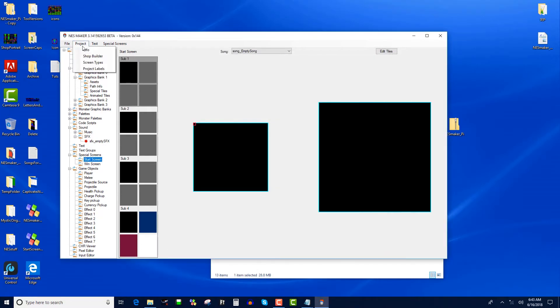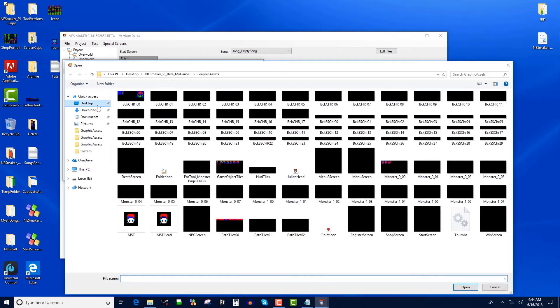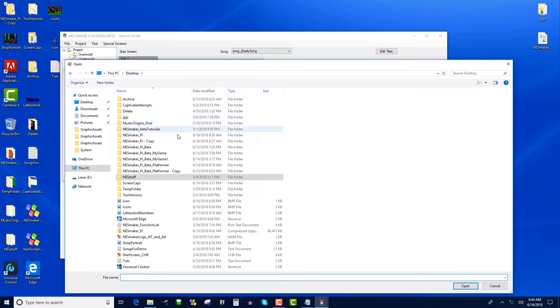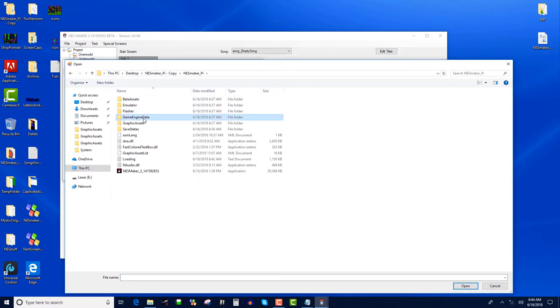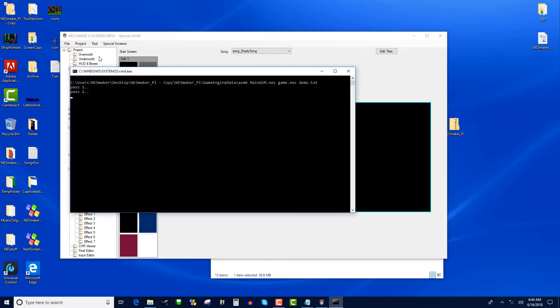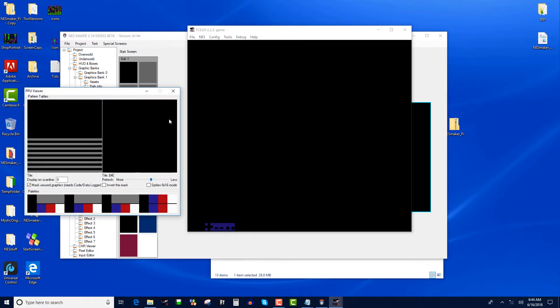Let's make sure that we're in FCUX and it shows up the same way. So if I go to emulator and navigate to the desktop, find FCUX, open this game — which I just made as a dummy — navigate to your root folder and then game engine data. Let's make sure that shows up black and not gray. So now we're in FCUX, and we can even look at the PPU viewer and see the black, as we would expect.